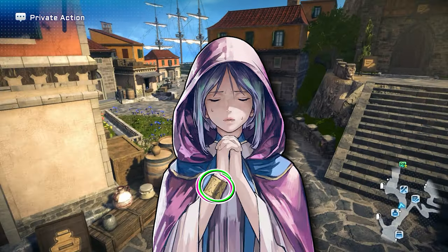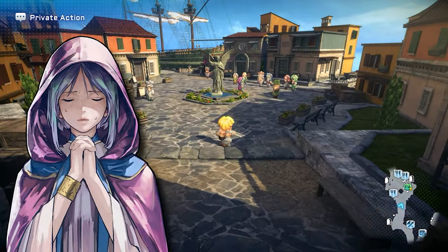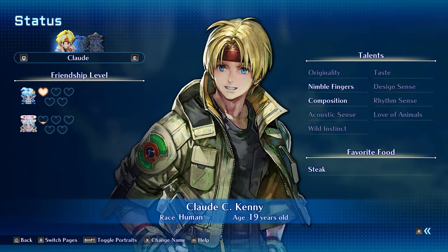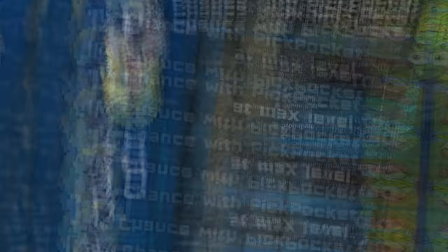The Sprites Bracelet can be pickpocketed from Filia, an NPC in the port town of Click. The issue is that she's only in Click for a short period of time, and once she's gone, so is our window of opportunity. To pickpocket Filia, we're going to need the talent Nimble Fingers, as stealing it without it is next to impossible. Believe me, I speak from experience.